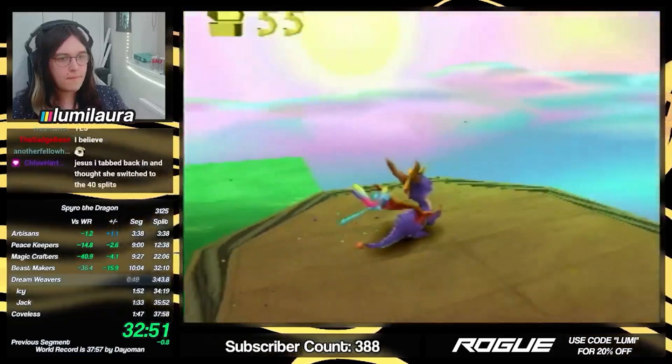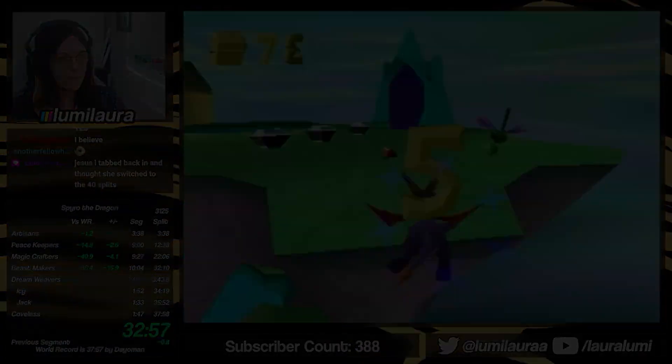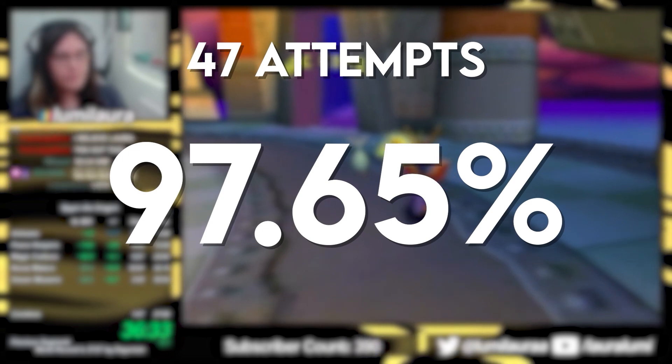But how is Lora going to complete the entire final world in that time? Well, this is where our good friend Dorito the Rat comes in. This glitch called Rat Proxy is what makes or breaks the run. If it fails, her chance at a world record is over — and it fails a lot. Lora once did 2,000 attempts of just this glitch in a row and only completed 47, leaving a 97.65% chance of failing.